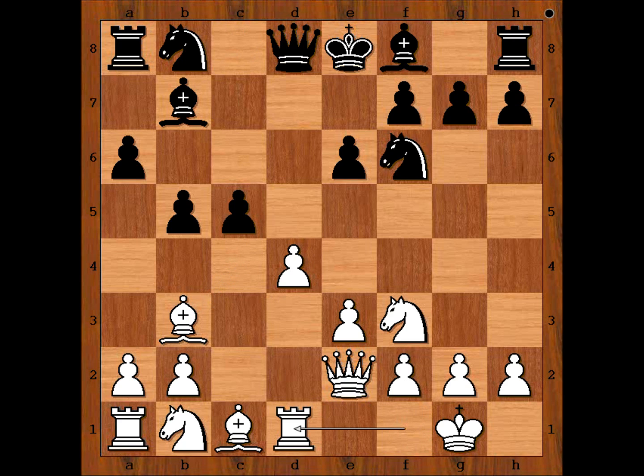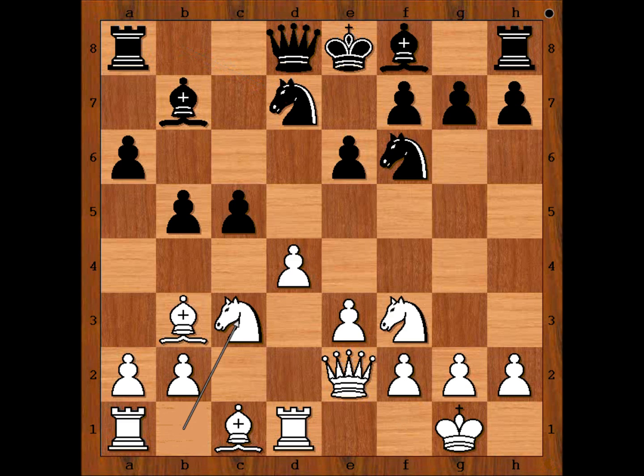Bishop to b7. Rook to d1, lining the rook with Black's Queen. Knight from b to d7. Knight to c3. And Black played Queen to b8.